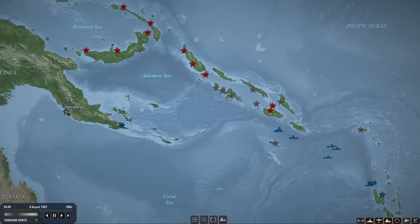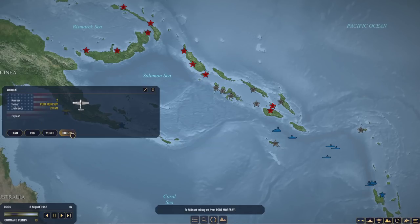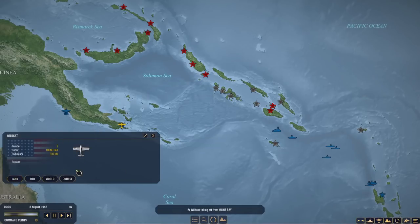I think I will launch some more scout planes. Let's go ahead and conduct a few scout operations. I do little hooks in these patterns — this is so that the return leg, after they use up their fuel, is a different path home. It doesn't really matter much, but the return leg back still gives you pretty good information because ships are moving and your airplane takes a lot of time.